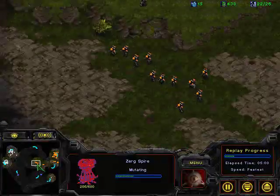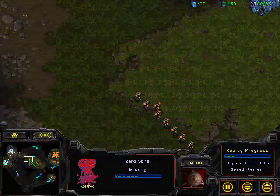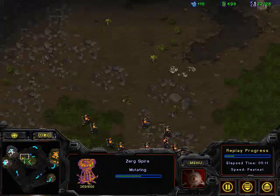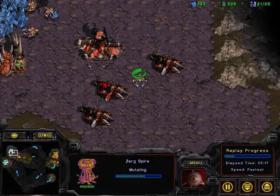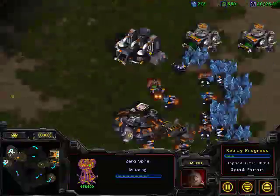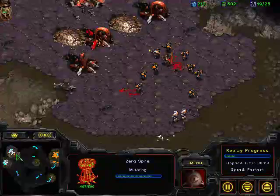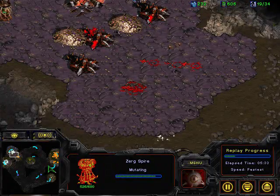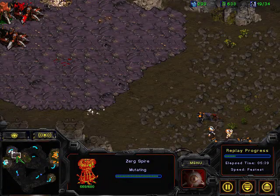Fitch just sent a scouting Zergling over to Terry's base and he saw a very large Marines and Medic army, so he's putting down Sunkens and getting ready for the attack. And here comes the large Medic-Marine force. If Fitch holds here, I'd say he has a huge advantage because he has the economic advantage — he has his expansion up, so he's bound to have the advantage. Antares would be left far behind in technology and units. Those Sunkens are just doing a number on those poor Marines, and that harass has been completely denied.